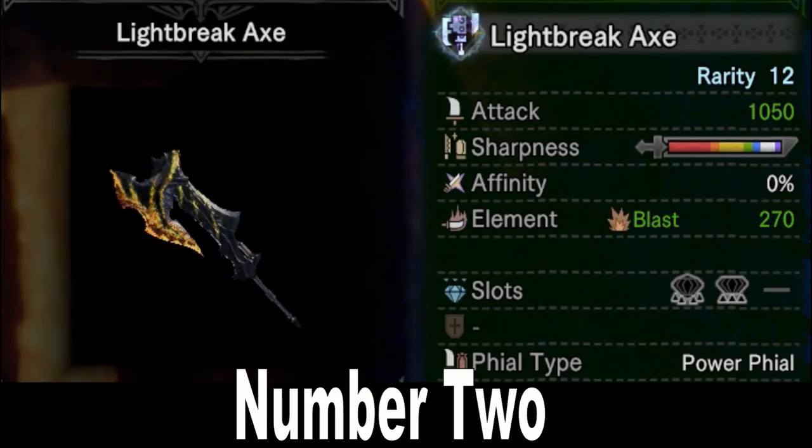Number 2 is the Lightbreak Axe, forged from Raging Brachydios parts. 1050 raw, which is absolutely top tier, plus purple sharpness — although you can't extend it with Handicraft as usual — neutral affinity, and 270 blast element, which is my personal favorite status, plus a very good level 4 slot and level 3 slot combo, make for a Switch Axe that asks very little of the player to do a lot of damage, especially when you add in the power phial for the sword mode attacks. Overall, the Lightbreak Axe is an absolutely top tier pick and will serve you well through the entire late game.